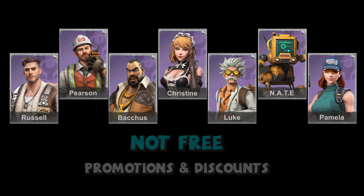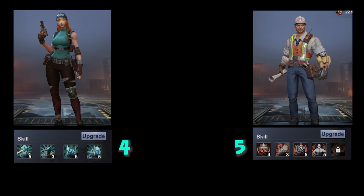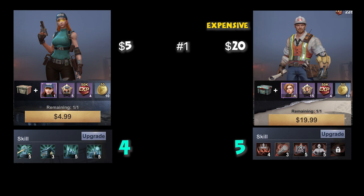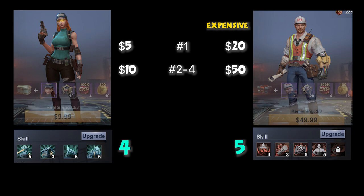For instance, Pearson has 5 skills and Pamela has 4, making Pearson more expensive. The first purchase price of a 4-skill hero is $5, whereas a 5-skill hero is $20. The price of the following 3 shards is higher: $10 for a 4-skill hero and $50 for a 5-skill hero. The price increases further at the 5th shard — we never bought more than 4 at the standard price, so we don't know the cost beyond the 4th shard. If you know, please put it in the comments.